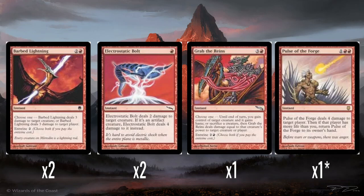Two Electrostatic Bolts — single red mana does two damage to a creature. If it's an artifact creature, it does four damage instead. It's just kind of like Shock with some upsides and some downsides.